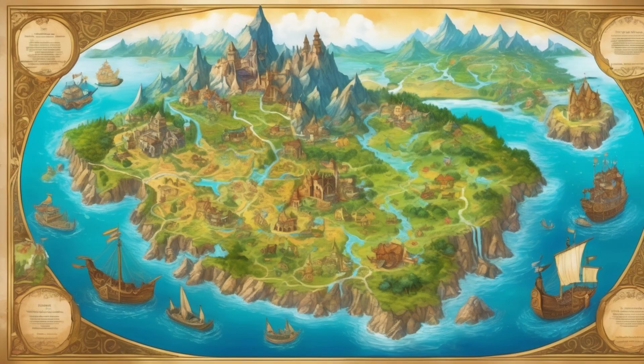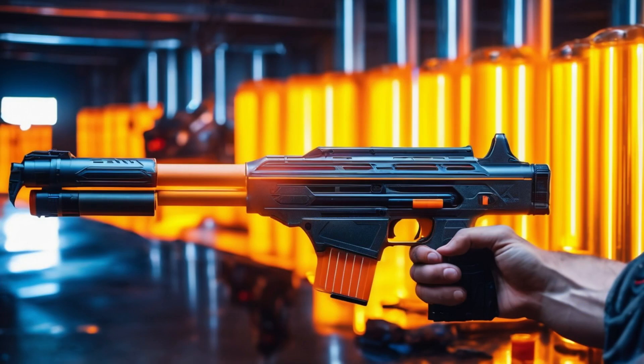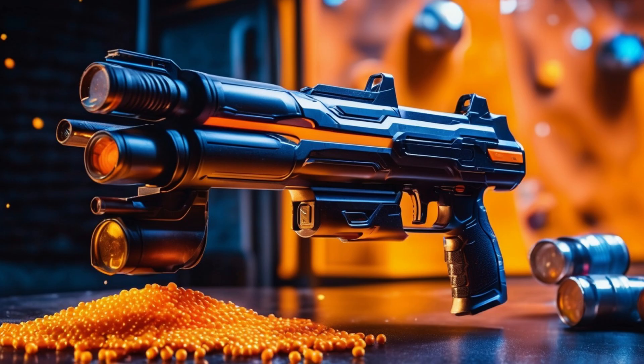My video is on a Fortnite map I made within the creative mode. It all starts with the player spawners connected to item granters that then give you randomized weapons and items based on where you are located in the map.